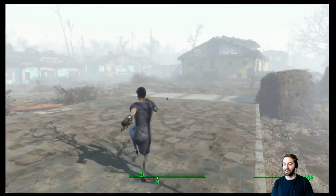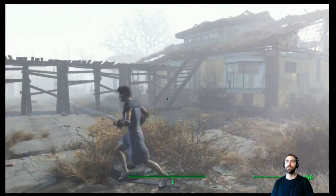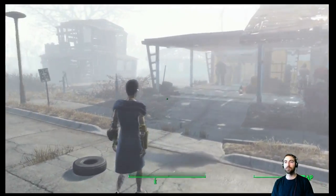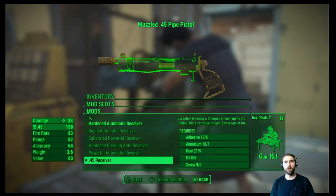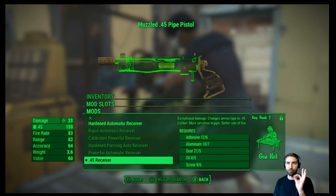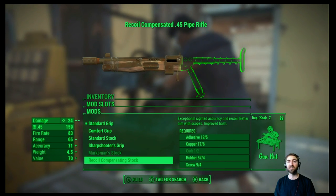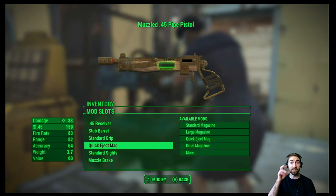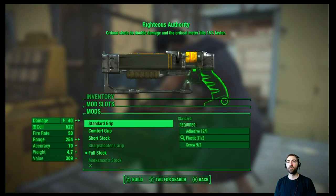I totally forgot about how I needed to turn it in first. I'll at least be doing some changes to my weapons and grabbing some cores. As far as these pipe pistols go, the non-revolver 45 receiver is in fact the best we can make this gun. Anything else isn't going to affect the damage, so we can consistently expect 33 with our ability to shoot pistols.